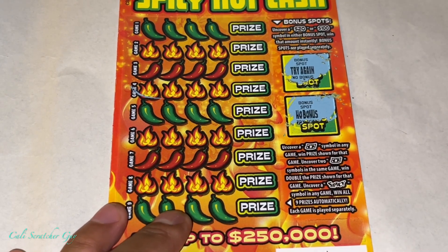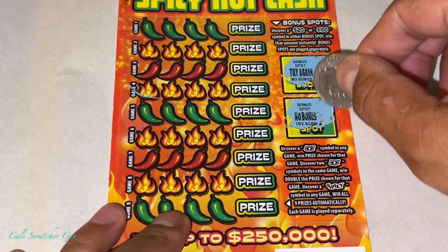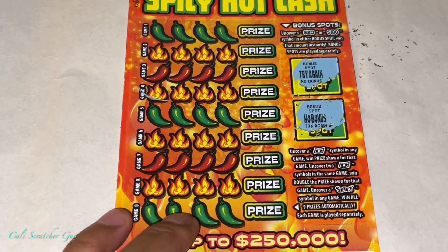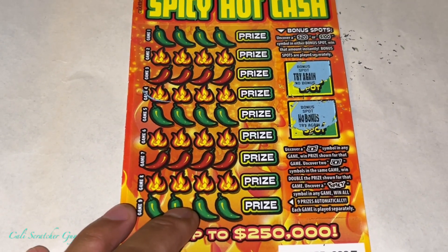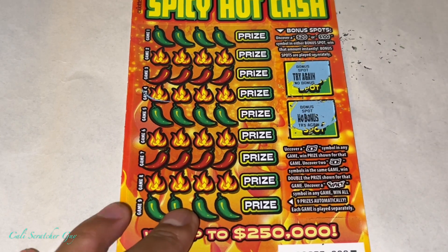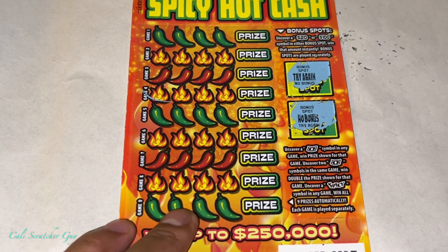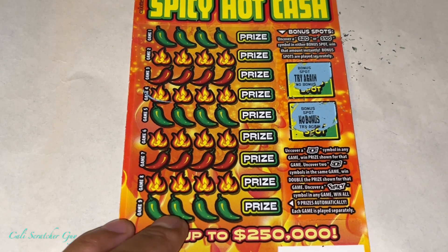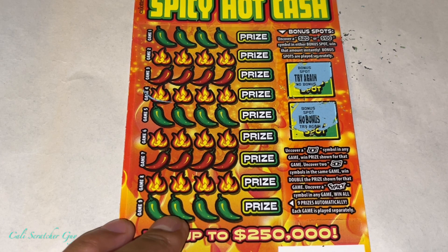No bonus. So it says bonus spot and it says no bonus — try again. Alright, so we got nothing on both bonus spots. Now we're going to play the main game on this side. We just need to uncover the dollar symbol — it looks like a money or dollar paper symbol. If you guys know what it is, please leave it in the comment section. And also the spicy symbol to win all nine prizes.